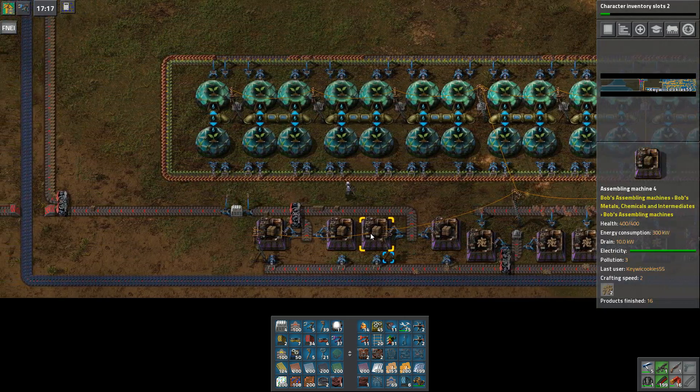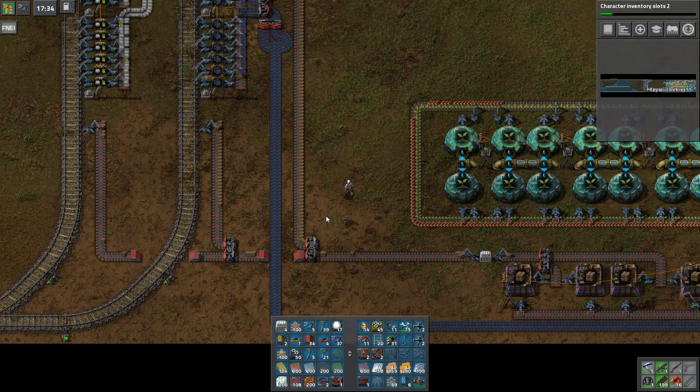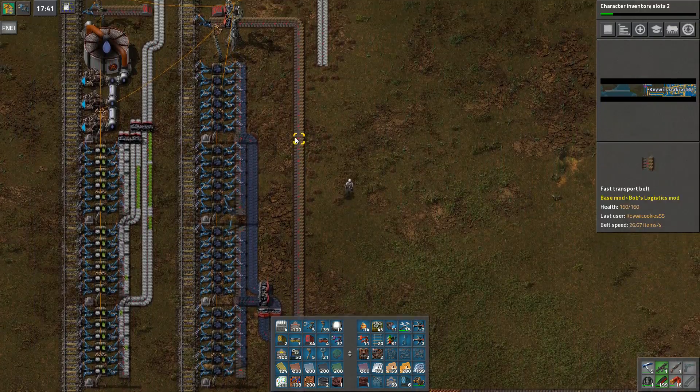So, when we last left off, we did this stuff, and just off camera now I set the next research, and it went, and I turned all this yellow belt into red so it'd be faster.